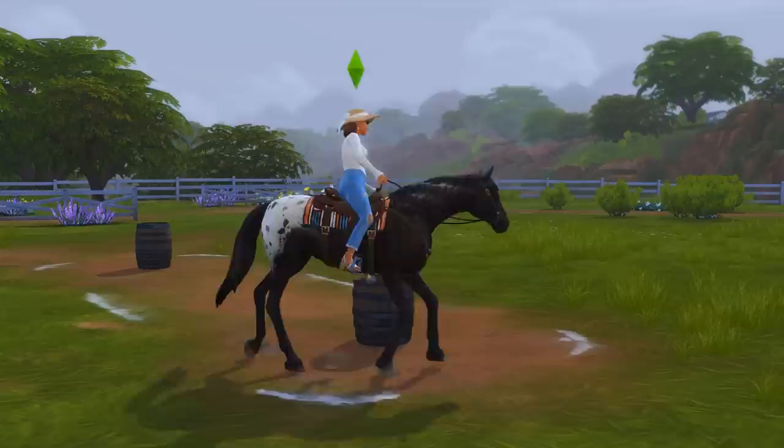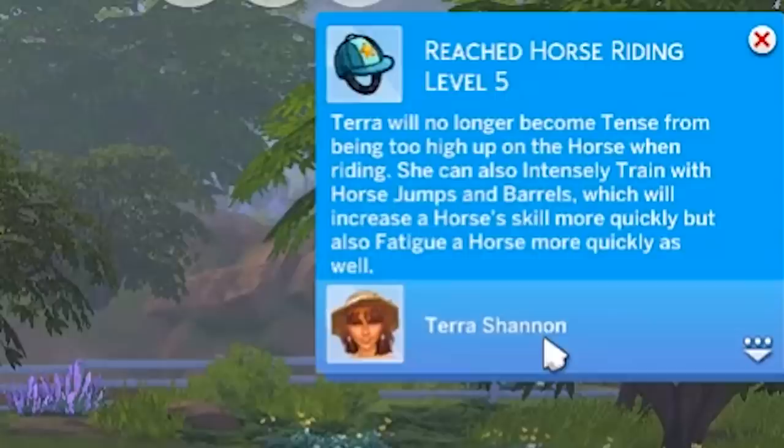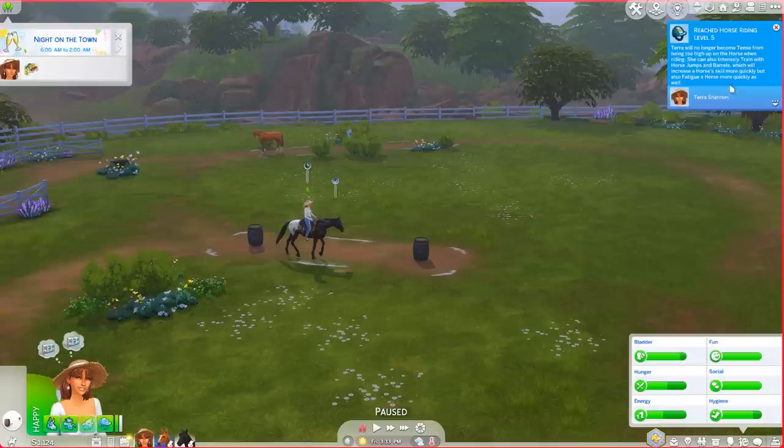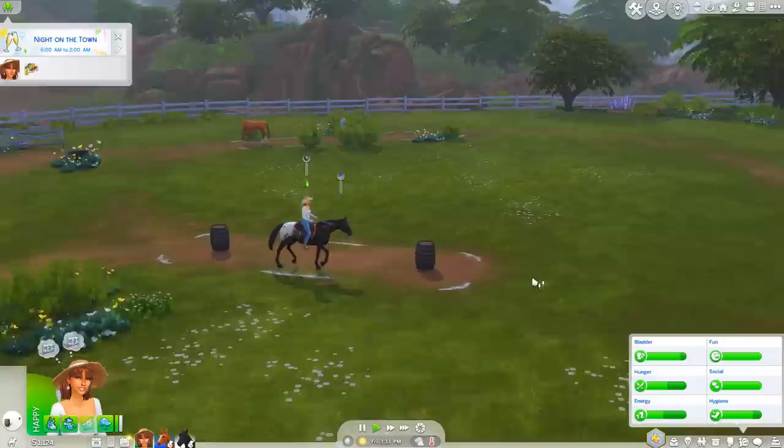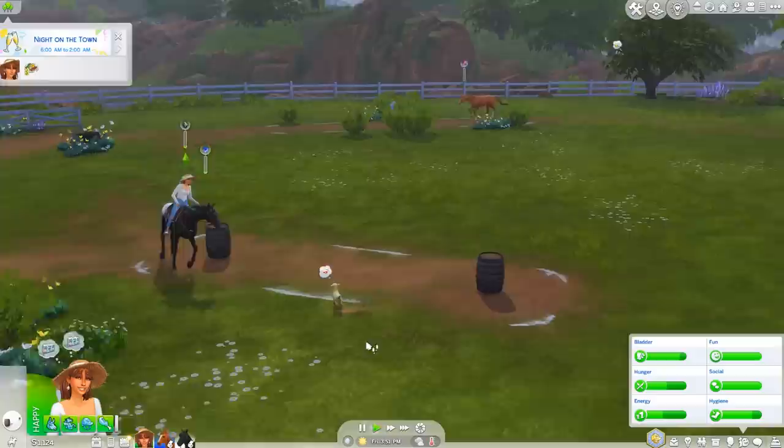It's very cool to have two horses and I'm really into it. I want to breed them too - maybe we'll do that before the end of the episode and then next time Firefly will give birth! We reached horse riding level five - we will no longer become tense from being too high up while riding, and can intensely train which increases horse skills more quickly. Endeavor reached agility two and Firefly reached jumping two!